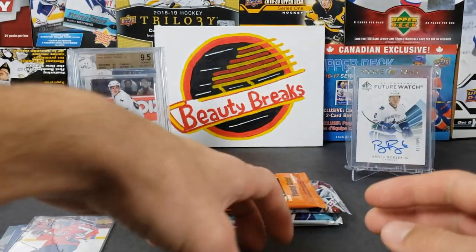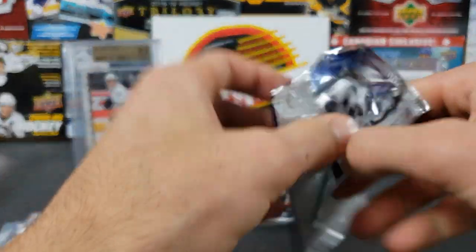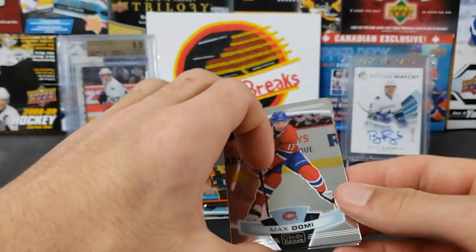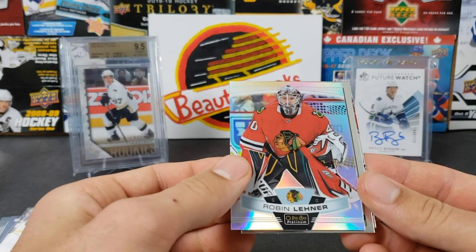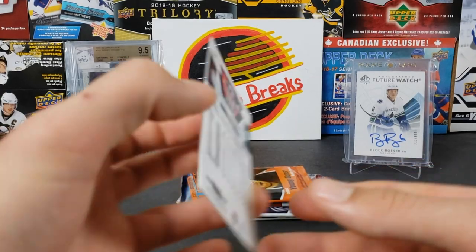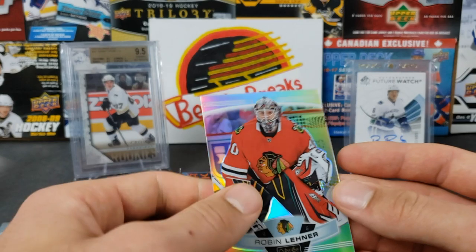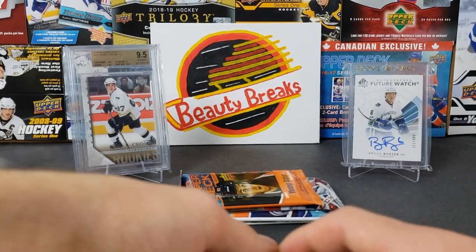Let's do 19-20 OPC Platinum and see if we can get the auto. Max Domi, Robin Leonard rainbow, Claude Giroux retro, and Jonathan Taves. The Robin Leonard rainbow is a pretty cool looking shiny card. Nothing crazy there — come on Ethan, you gotta step it up!